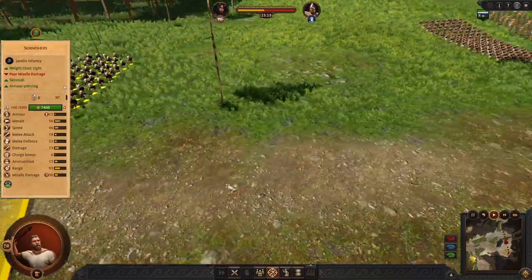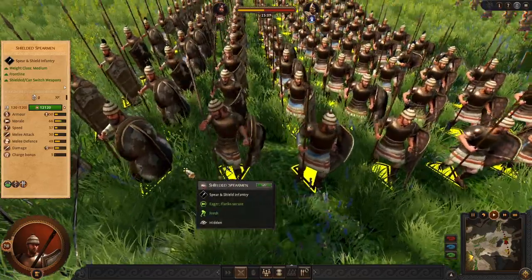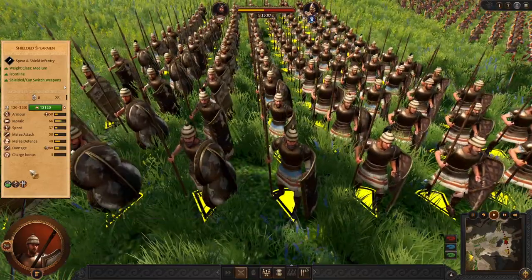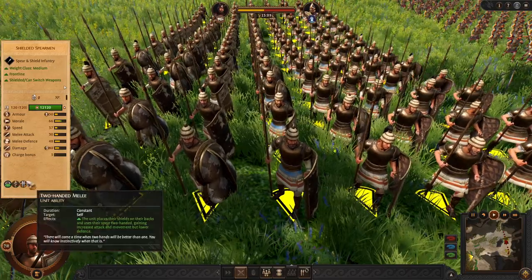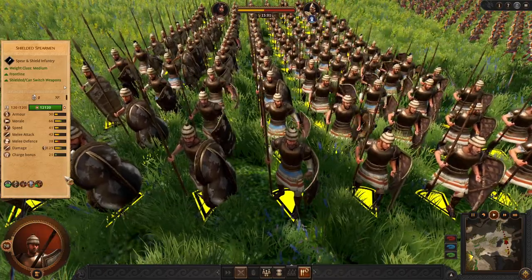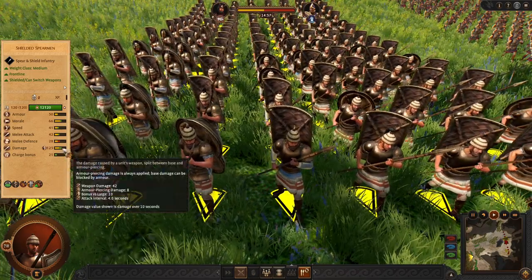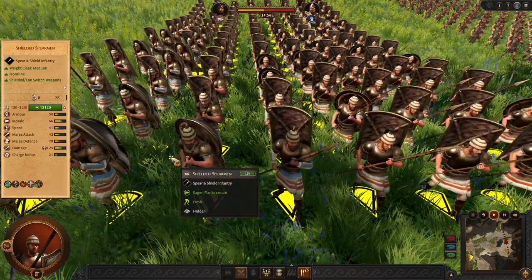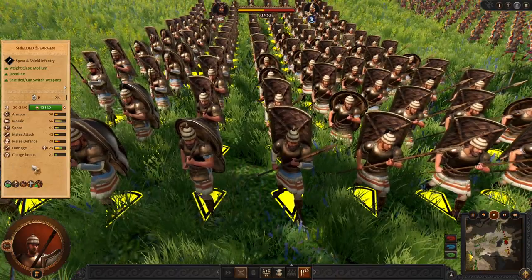Now let's move to the mid tier. In mid tier we have standard shielded Spearman from Achea — decent stats, battlefield healing, and if you want you can put shields on back for more charge and more damage. These guys are standard and pretty commonly used.